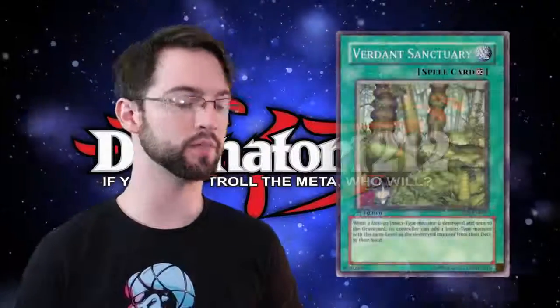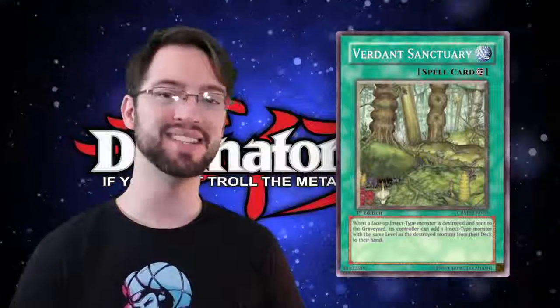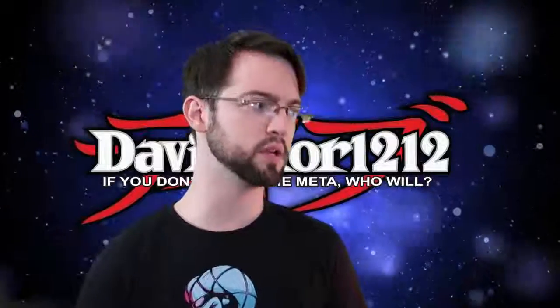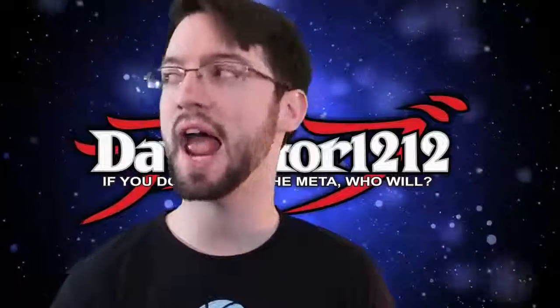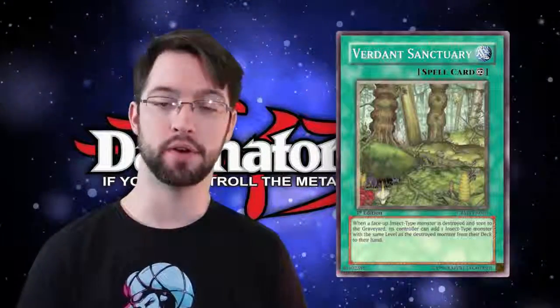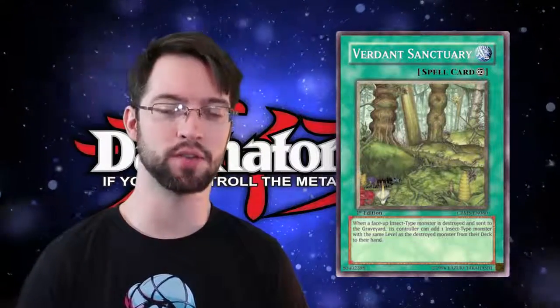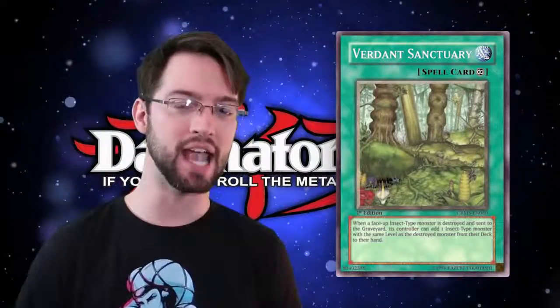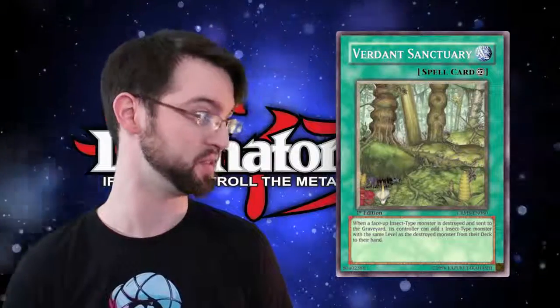Next up, we have Verdant Sanctuary. Verdant Sanctuary is a continuous spell that reads: When a face-up insect monster on the field is destroyed, its controller gets to add an insect monster from their deck of the same level to their hand. One of the great parts about having the Discord is they help me with these lists. However, I have no idea why this is on here.